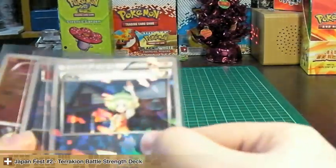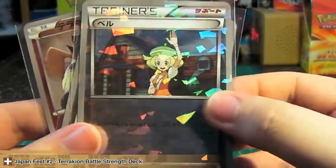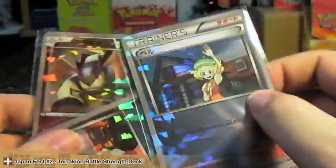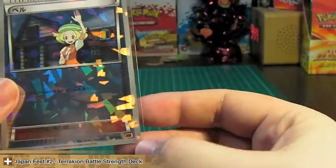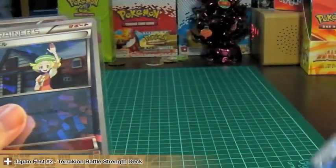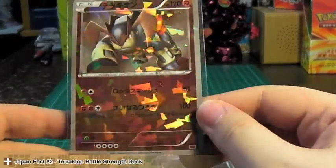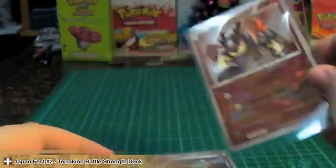These are the reverses. You get two of these Biancas — they're the same ones we got in Emerging Powers, so you get two of them. One will be up for trade as they both have the same card number and set symbol, so one will be for my collection and the other up for trade. Here's Terrakion, again from Emerging Powers — it won't be up for trade because there's only one.